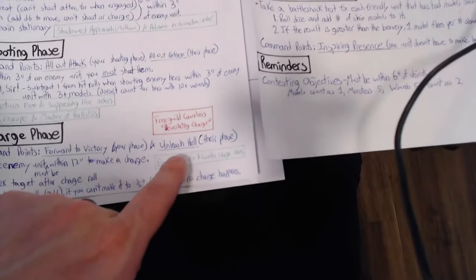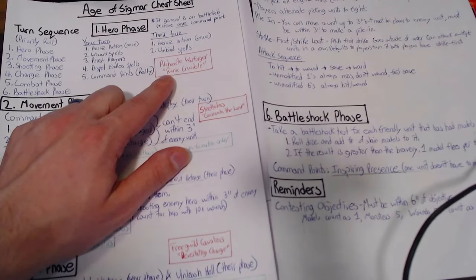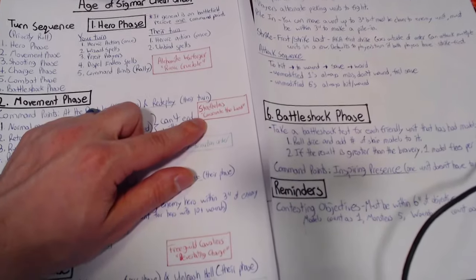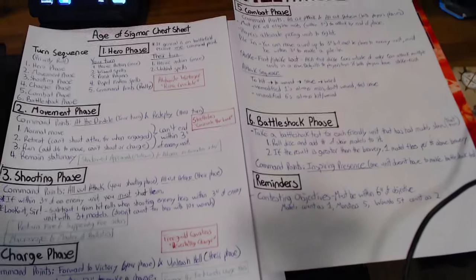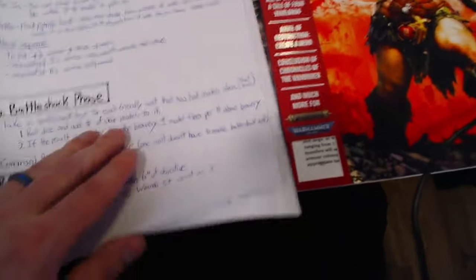In red, I have reminders for what specific units do. At the end of my hero phase, I need to choose whether to consume my alchemite warforger's runic crucible to protect my allies, or hold onto it for plus one to casting. I have a reminder to consecrate the land at the end of my movement phase, which allows me to capture objectives more easily. I also have a devastating charge reminder for my free guild cavaliers in the charge phase. There are other things these units can do, but I think this is already a lot of information to keep track of.